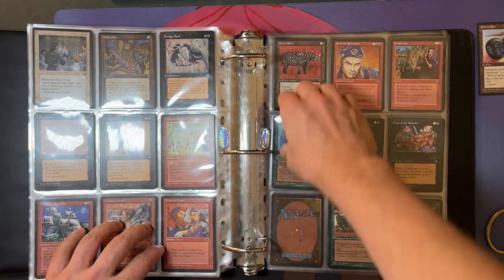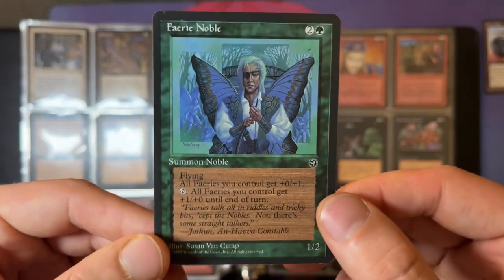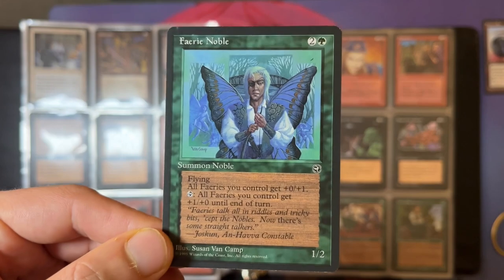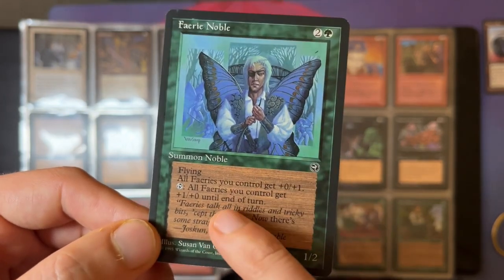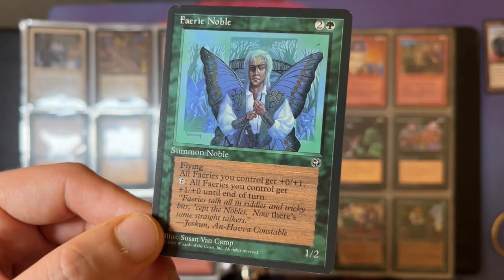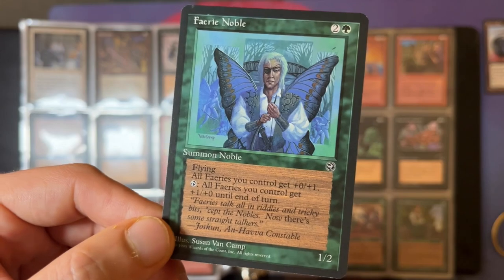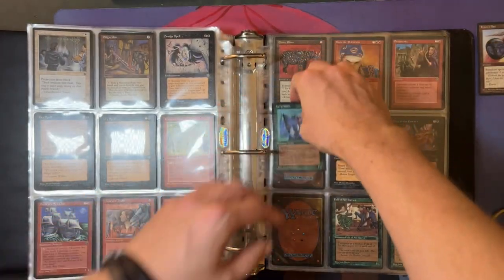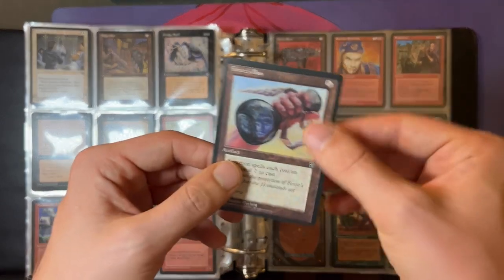Fairies — that's a big theme in this set as well. Fairy Noble, gotta love it. This is also one of the last cards I still needed for my collection. All the fairies get a buff — plus one toughness — and then you tap the noble to give them plus one in power. That's so funny; instead of just saying it gives all fairies plus one plus one, they had to make it kind of complicated. It wouldn't have been overpowered. So this is my empty spot — let's put the card in.